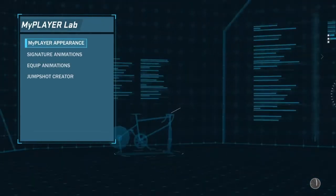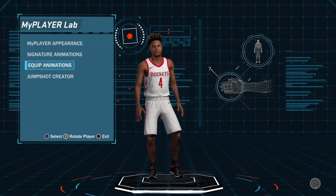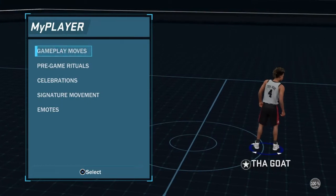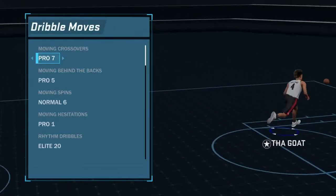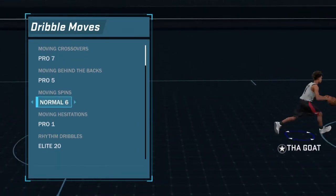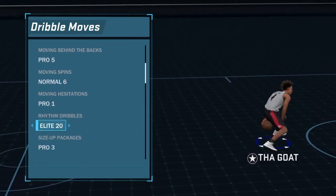Let me go to equip animations. Y'all are going to — I don't think that many people use these sigs, but my man Kuti hooked me up with these nice sigs. Pro 7 moving crossover. Moving behind the back, Pro 5. Moving spin, Normal 6. Moving hesitation, Pro 1. Rhythm dribble, Elite 20.